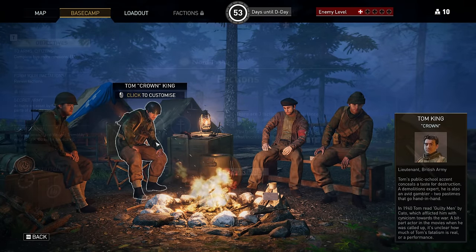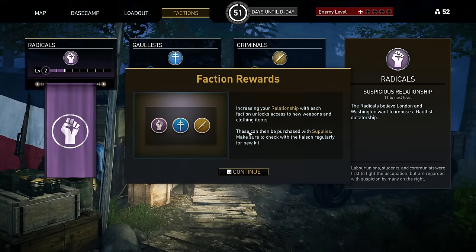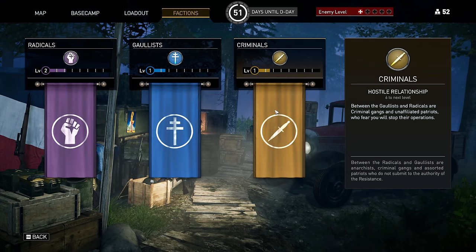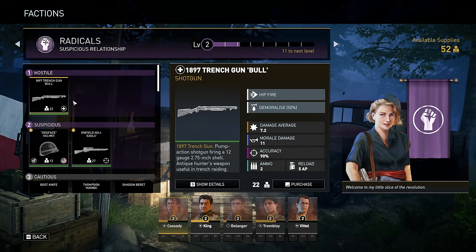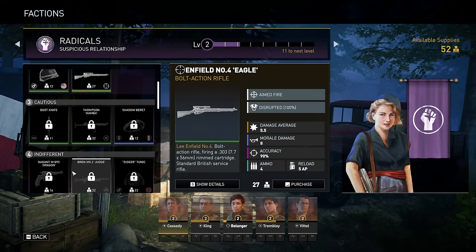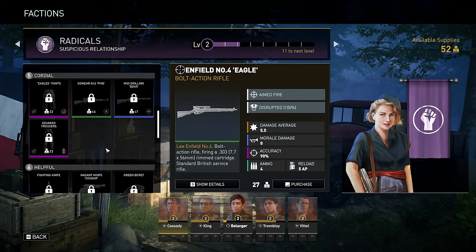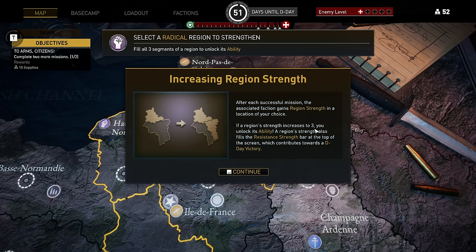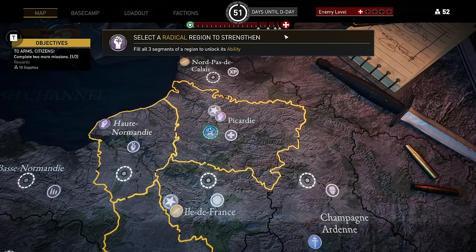One place you'll be acquiring a lot of gear is the factions of the game, which are heavily tied to the Resistance Network itself — the Gaullists, Radicals, and the Criminals. As you complete missions in individual areas, you'll increase their strength in a given region, which increases your reputation with these factions, allowing you to purchase better equipment from them provided you have the supplies to do so. This is a decent way of making sure you get set items, as opposed to the mission rewards you'll get from just completing individual missions.